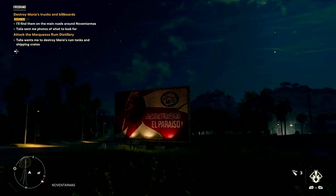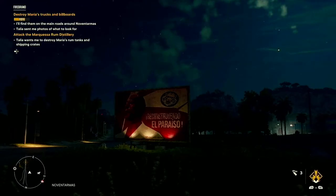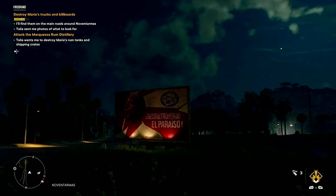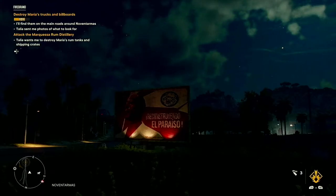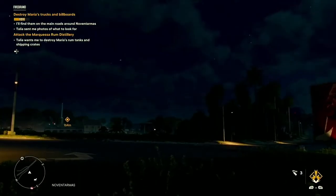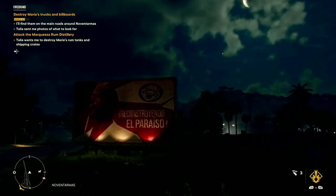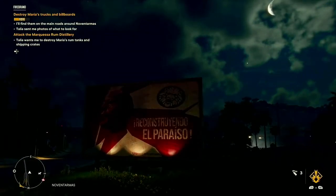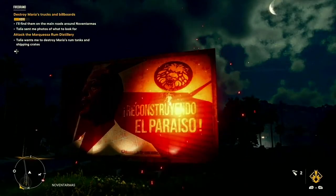Let's see if I can do this in one take. So I saw the question being asked, how do you destroy a billboard in Far Cry 6? So it's very easy. What you can do is just come up to the billboard, make sure you have a Molotov equipped, throw the Molotov.